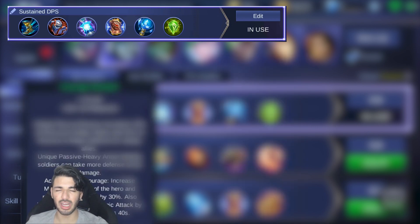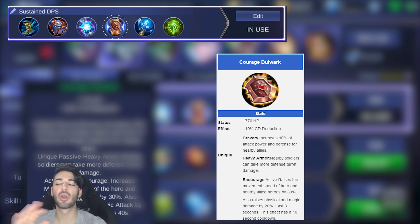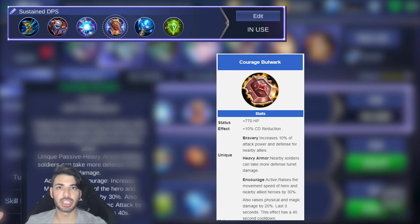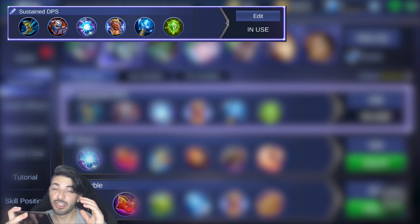I wanted to put in a defense item, but I decided to go with Courage Bulwark. It's not the most defensive item, but it's a really great support item. The cooldown reduction helps, but mostly we're doing this because everybody around you is gonna get Magical and Physical Defense. Under targets they're gonna be able to sustain more, and actively you're gonna get that movement speed. Even if you're alone, your first skill already gives you a speed boost, and you can pop this to catch someone easily. You can even take Sprint as a spell, so you'll be super fast.